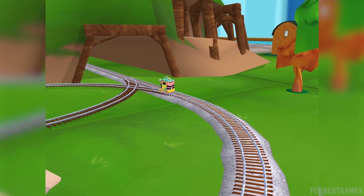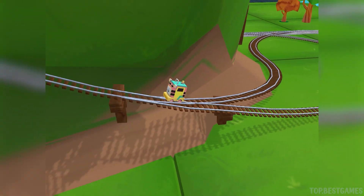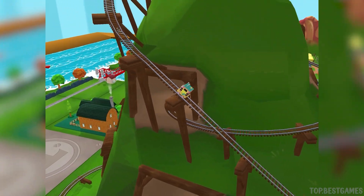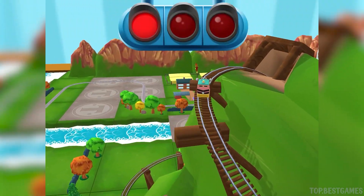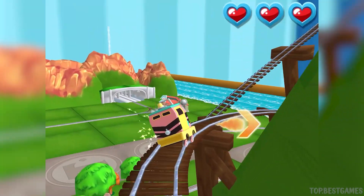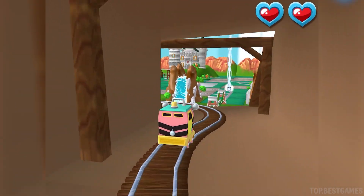Only the boldest of engines will try Cannonball Curve. You can help us steer through the sharp curves. Swipe left or right to keep the train on the tracks.